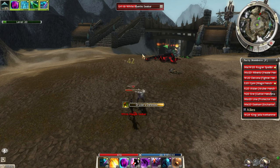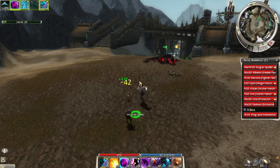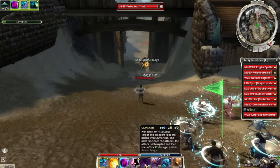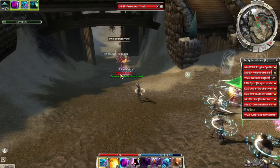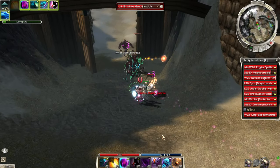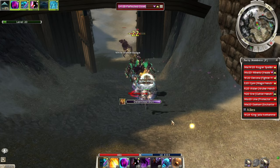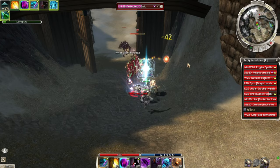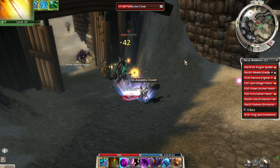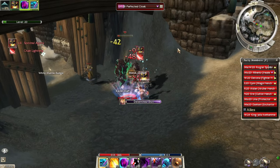These are only level 16, so it's easy. Look — he's got Dryder's Defense, but it doesn't matter against us because they can't block our attacks since our attacks don't technically hit. Perfected Cloak — that's an interesting enemy name. He's not going down though.